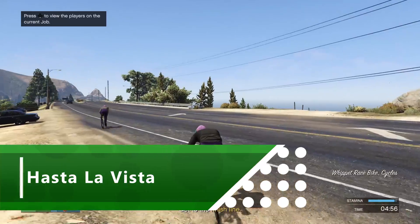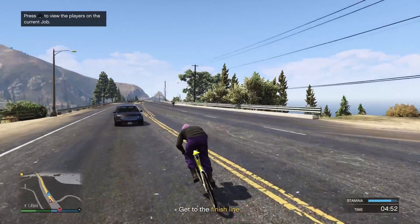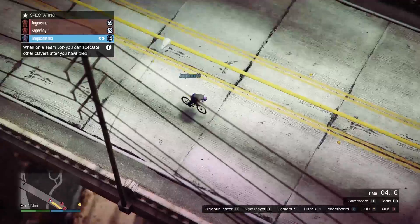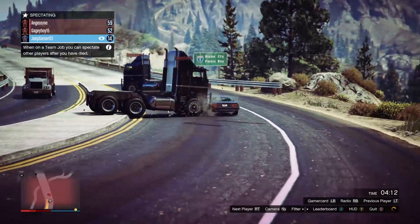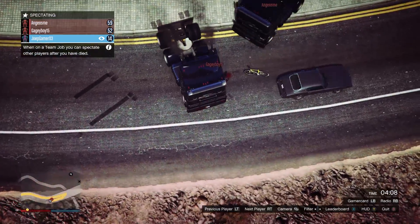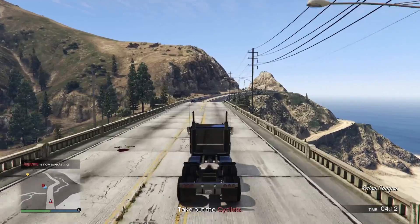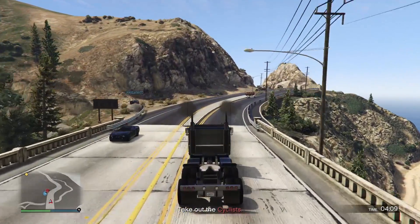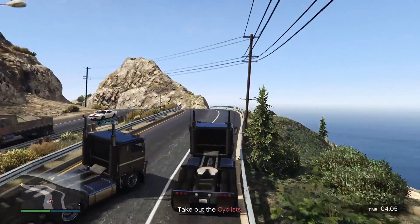Next up is another nod to a classic movie. Hasta La Vista mode takes its cues from Terminator 2 with a classic bike vs truck clash. Of course in Terminator 2 Arnie got a motorbike, whilst here you're stuck with the pedal variety. On paper the idea of truck vs bicycle may sound horribly unfair, and for the first few rounds you'd be right. The two cyclists are trying to reach a distant point on the map, but the head start they're given is quickly lost and they're easily mulched under those massive wheels.